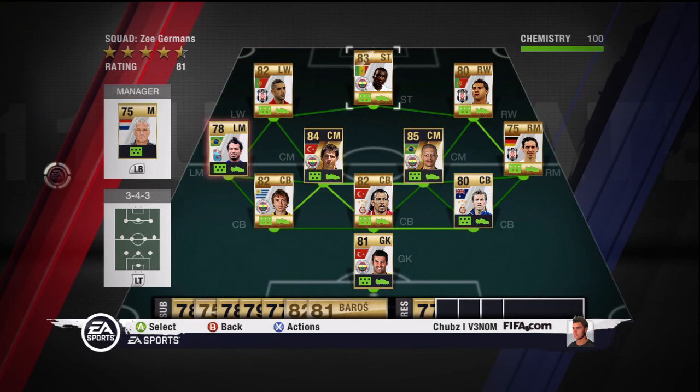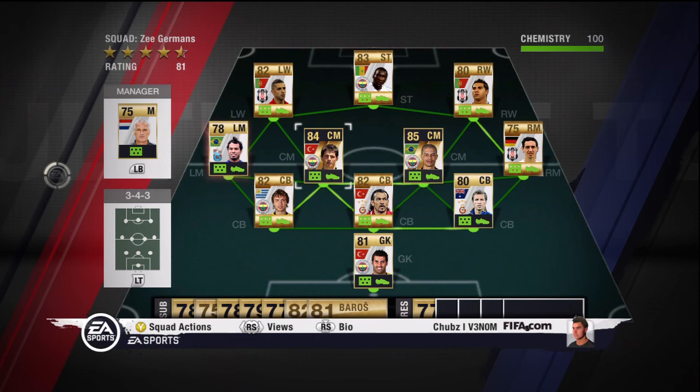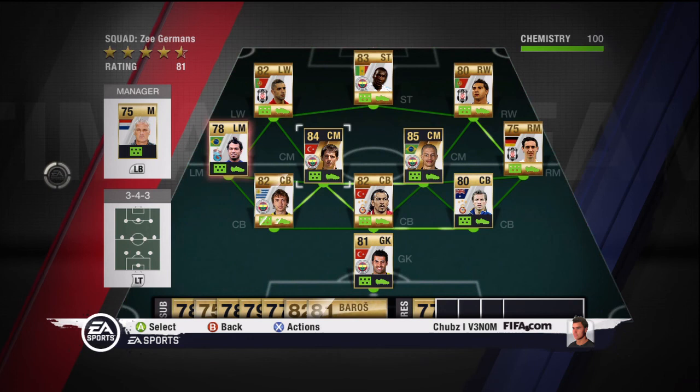Okay guys, this has been my episode today. I'd just like to point out that Alex and Emre are very key to how you play. You have to put all your play through Alex, but don't be afraid to lay off to Emre and let him have a dig. Keep him on his left foot — his right foot is pretty atrocious — and you should be fine. I'll speak to you guys later. Peace.